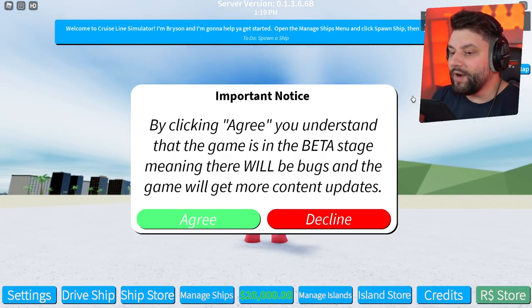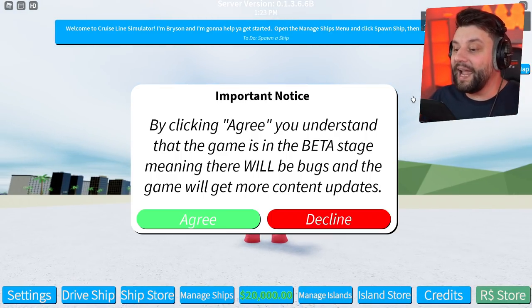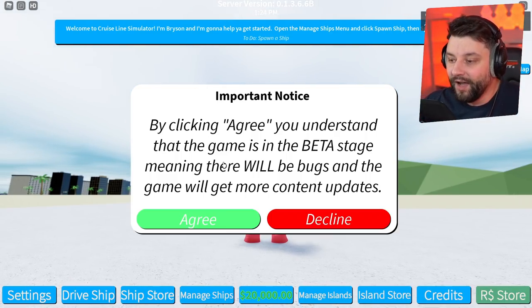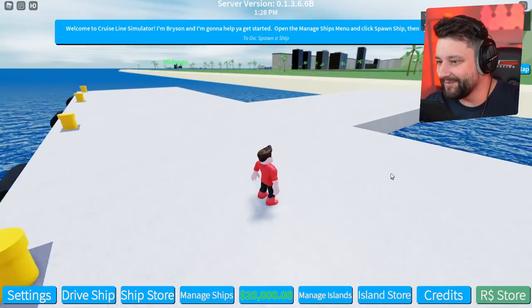By clicking the green, you understand that the game is in beta stage, meaning there will be bugs and the game will get more content updates. Can I press decline? What happens if you press decline? Does it kick you out of the game? That would kind of be hilarious, wouldn't it?